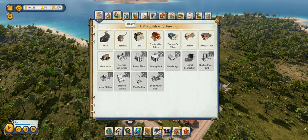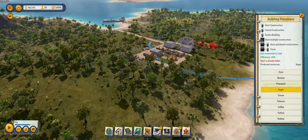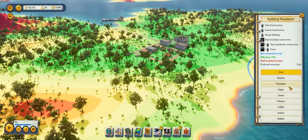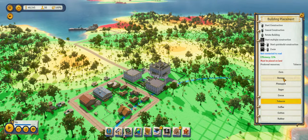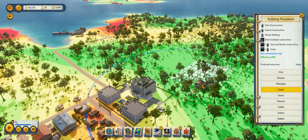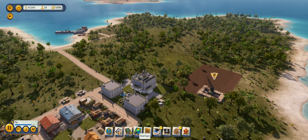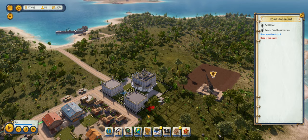First things first, we need to get ourselves an economy built up here. The easiest way to get an economy started is to go for something like rum, because rum production makes you a ridiculous amount of money in the early game. It's kind of a pain to build, but the amount of money you make is probably worth it. Rum production requires a sugar plantation, so we'll want to build one of those — probably over here somewhere. You actually want two sugar plantations.